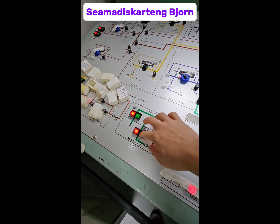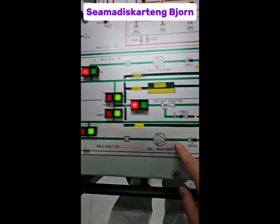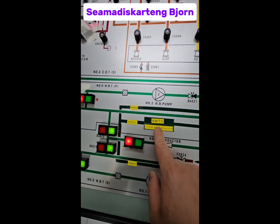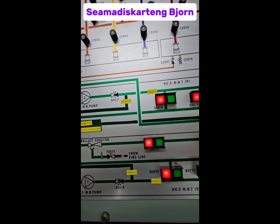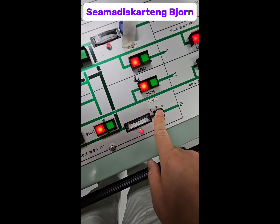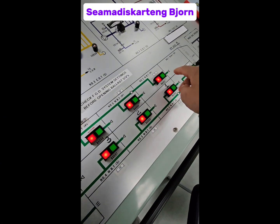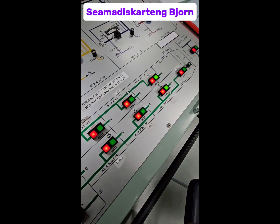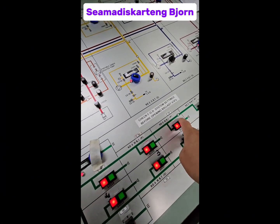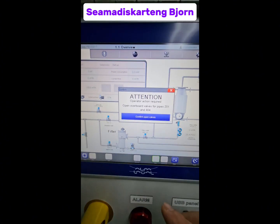We can open the tanks we want to de-ballast. It routes through pump number one and then goes to the BWTS UV reactor. We can open the starboard overboard valve. We can also open wing tanks — cargo tanks we want to load. For now, that's tanks 2, 1, 2, 5, and 6. After the lineup, confirm open.